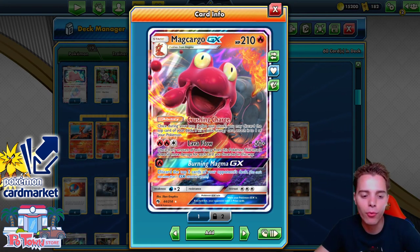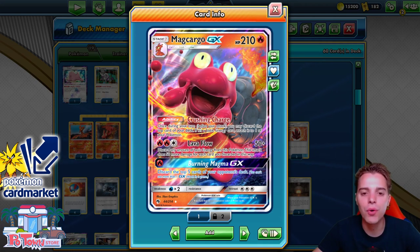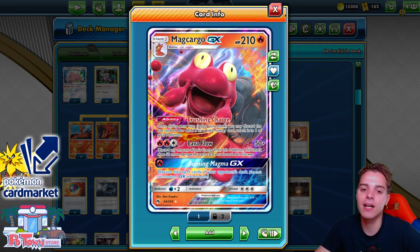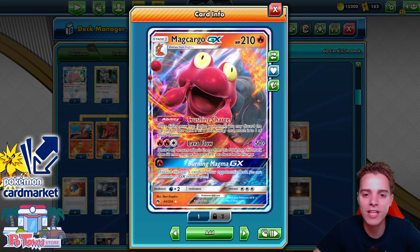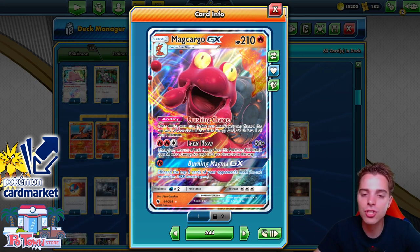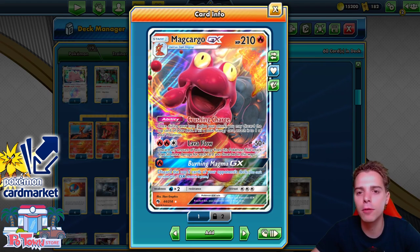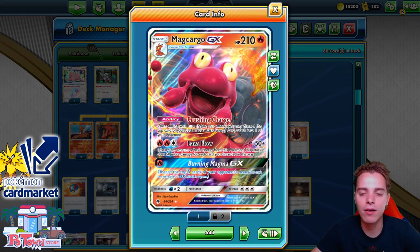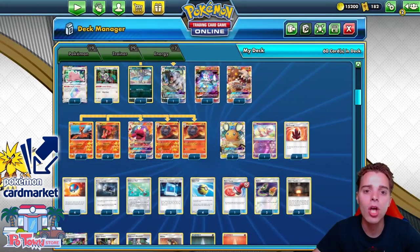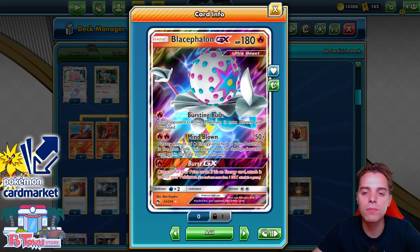Today we're gonna be revisiting the Makargo archetype. Makargo now has a way to make quick work of VMAXs. It has a limited amount of damage output - we can use Lava Flow, and for every basic energy we discard we smack an additional 50 damage. So typically you'll be able to one-shot VMAXs if they're a little bit on the slow side, like Toxtricity VMAX. We also have Burst GX and Mindblown at our disposal.